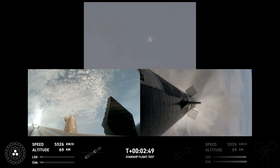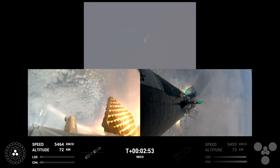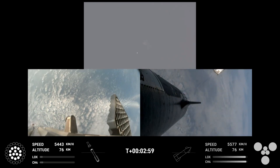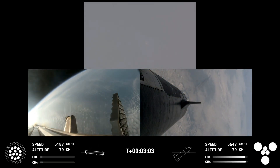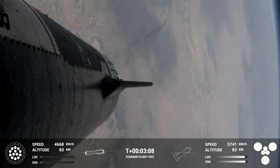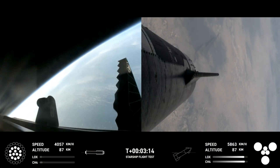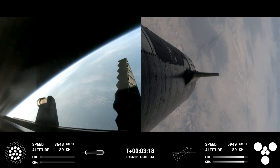Booster engine cut off. Ship ignition. Stage separation confirmed. Boostback burn start up. Acquisition sitting Houston. Hot stage confirmed — ship under its own power, booster boosting back. Looks like all 13 are lit. We've got a booster on the way back to the Gulf, and a ship on the way to space.